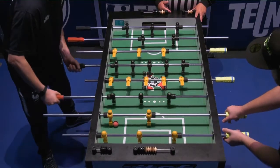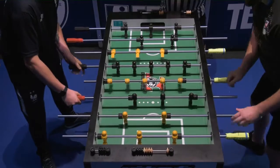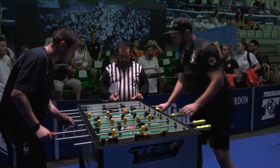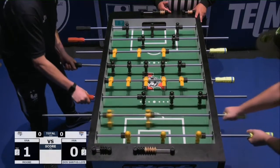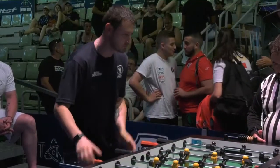Ryan Moore, who always seems to get a goal or two from his two-rod, opens it up here with a pull kick. That is such a weapon for Ryan, and he leads one-nothing here in this first game. Let's look at it again — he brought it all the way over, got that ball deep, and angled it into that near corner to take the early one-nothing lead.